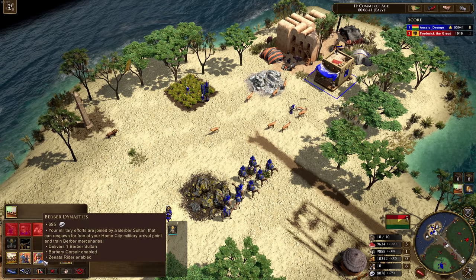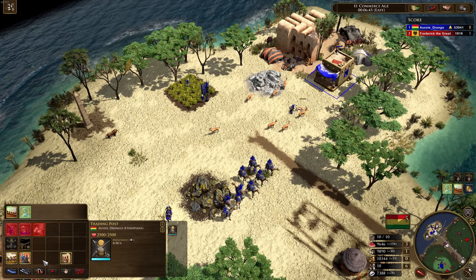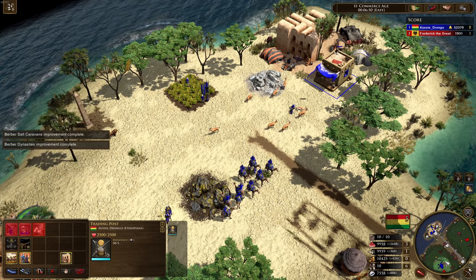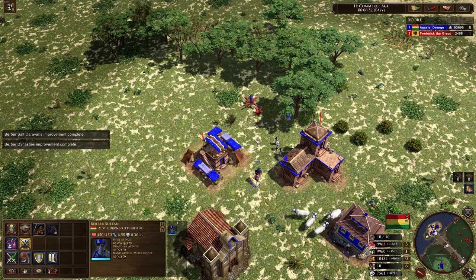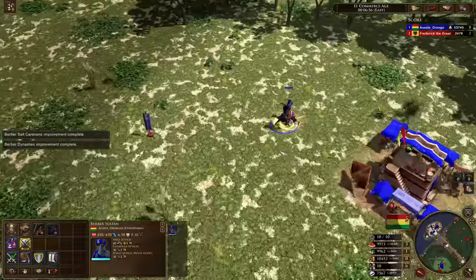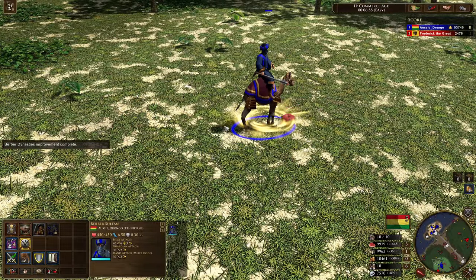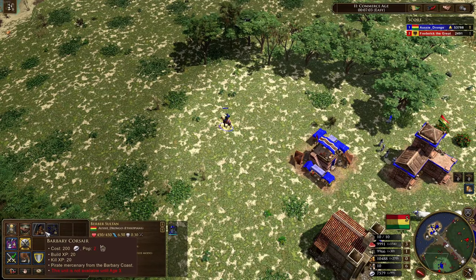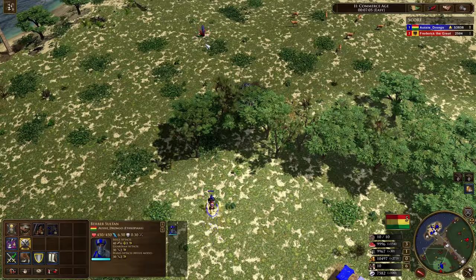Your military efforts are joined by a Berber Sultan that can respawn for free at your home city shipment point. Oh my gosh, I'm looking forward to this — it's exactly like what we were seeing with the Akan. Look at this guy — it's like a brand new Explorer. Is that a baby camel? Look how small your camel is, mate.